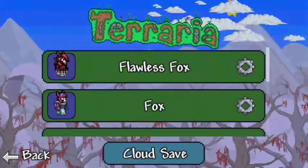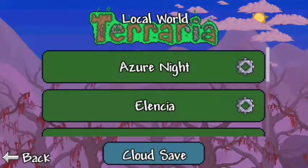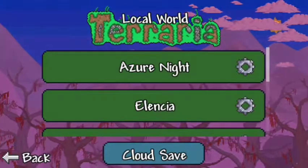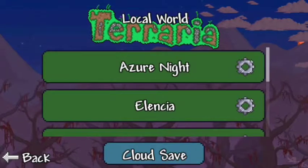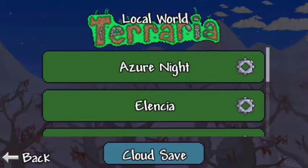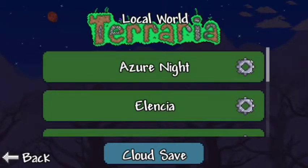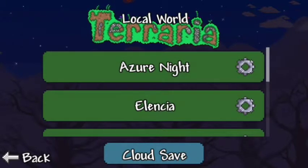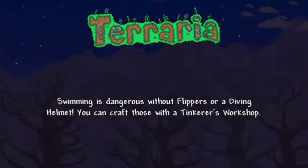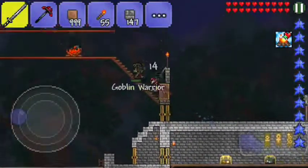I was doing something off screen just a couple hours ago and the goblin army decided to spawn. I thought — they just stay there as long as you don't kill them, the only way they go away is if you actually kill them. I hadn't shown this on screen yet, so hopefully the goblin army is still here. Yep, the goblin army is in fact here.